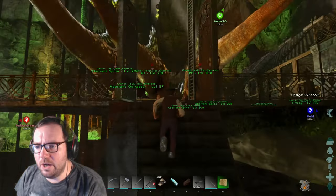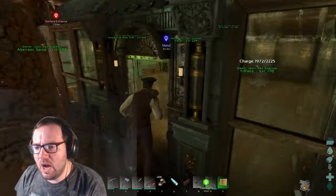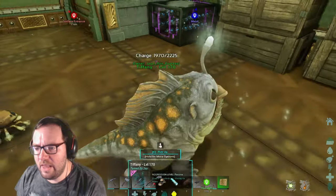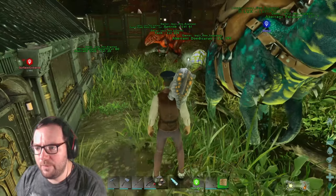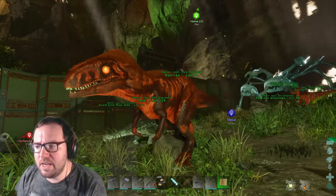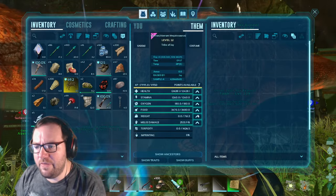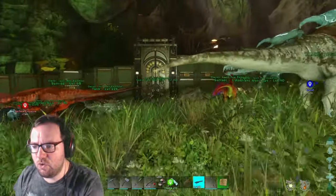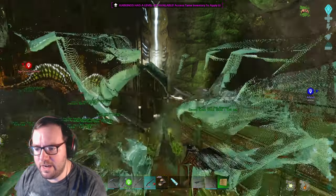We are gonna go into the blue zone — I'd love to bring cosmo but cosmo doesn't illuminate light, and if we don't illuminate light that's how the nameless get us. So we want to be extra careful going down there. We need a high level female megalosaurus. Sunrise is nice and all but she's a garbage level — I think I got her when she was like level 15. Let's bring Mr. Crabs — he might not be as fast but we can shoot off the back of him, which is very convenient.